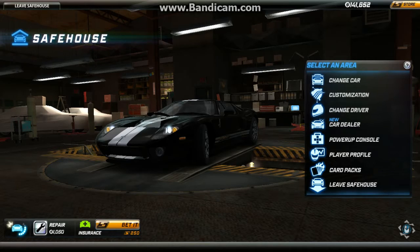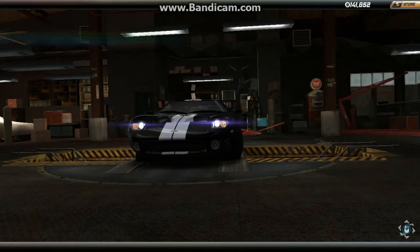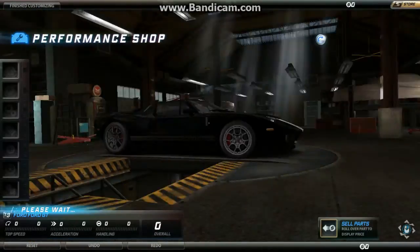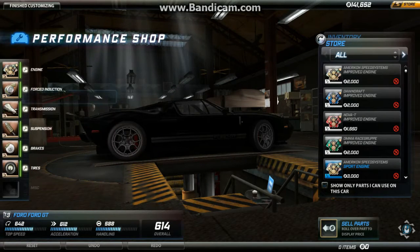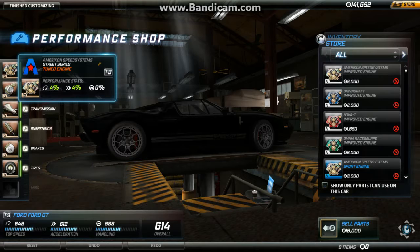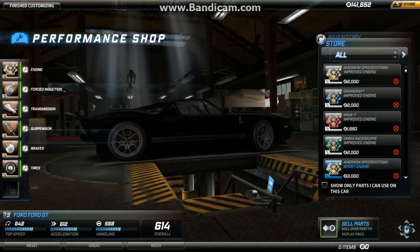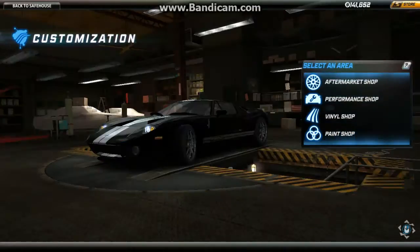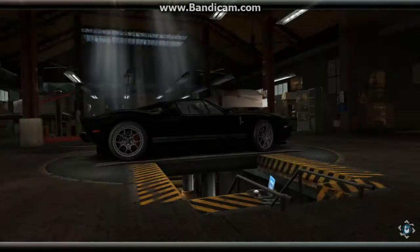This will be part 1 of the Ford GT review, so let's see the parts it has. You get street tuned American Speed System parts, as you can see here. Pretty good value — this car is only $850,000 in game cash.